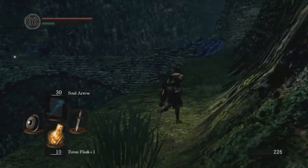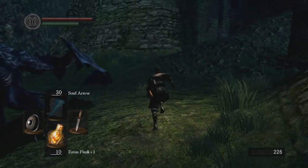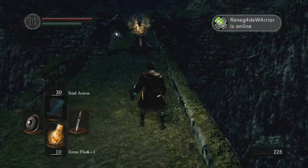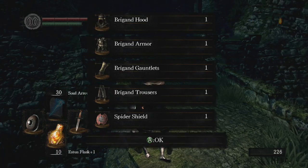Just do a running jump past him - and this guy here, just kind of get his attention and run around him. Not a big deal. We're gonna go across this bridge - and here's where I kept dying. What you're gonna want to do is lure him, jump to the left, and run right past him. There we go, that's what we wanted.